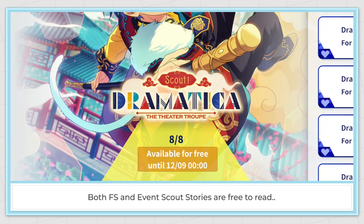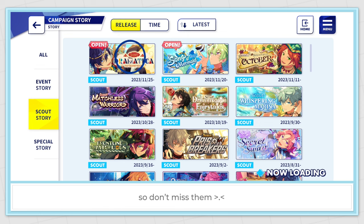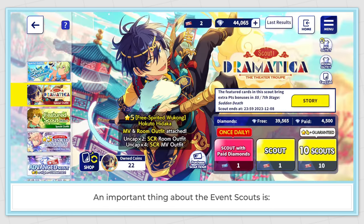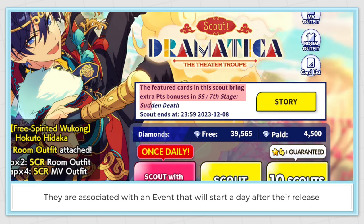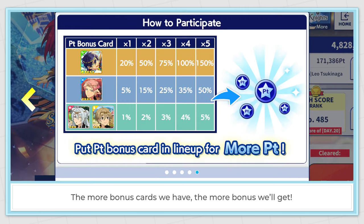On EN, the event scout stories are free to read during their banner duration, and they will stay open if we read them within this period — so don't miss them. An important thing about the event scout is that they are associated with an event that starts a day after their release. Obtaining the event scout cards will give a certain percentage of bonus points for the associated event — the more bonus cards we have, the more bonus we'll get.